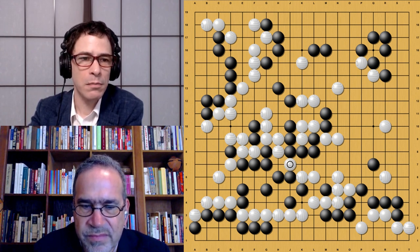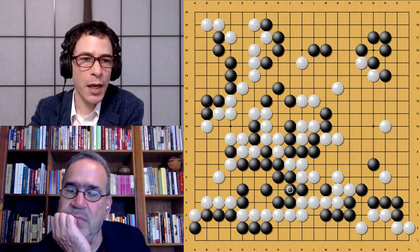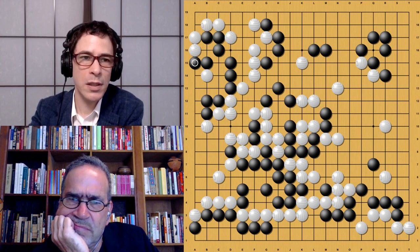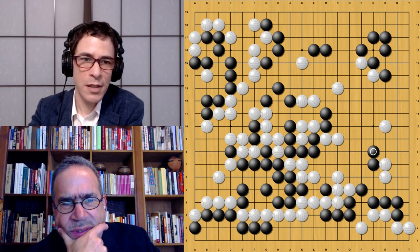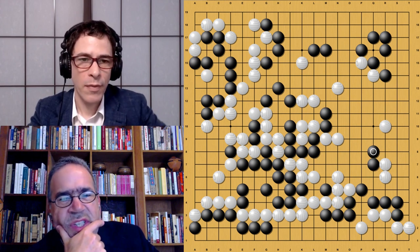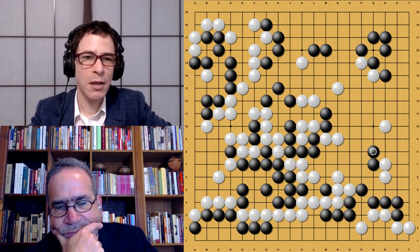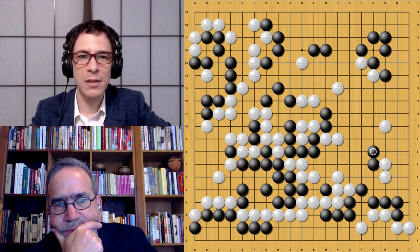Here we see the telltale signs of AlphaGo Lee sort of going berserk a little bit. This move in itself is not so bad, but it's premature. White plays this exchange, which is not really doing very much either. It might even be losing a couple of points. AlphaGo Lee is thinking it's lost the game — reminding us of game four against Lee Sedol, where it was playing very strange moves. AlphaGo Lee is going berserk here, playing moves that are clearly bad. But interestingly, unlike any other go-playing robot, AlphaGo goes berserk for a bit and then recovers, starting to play normal moves again.